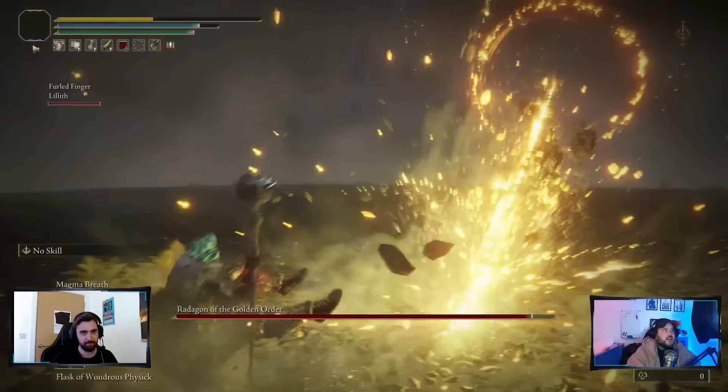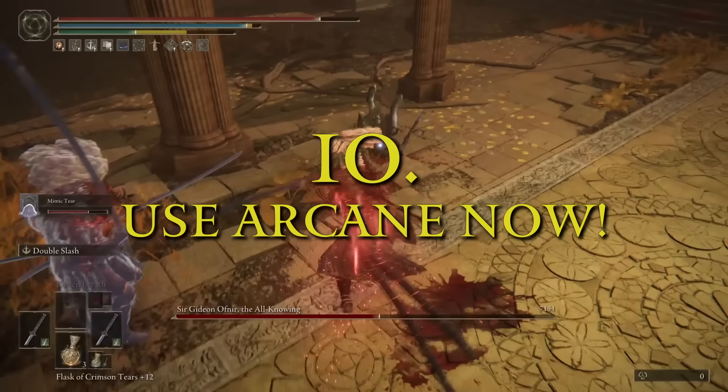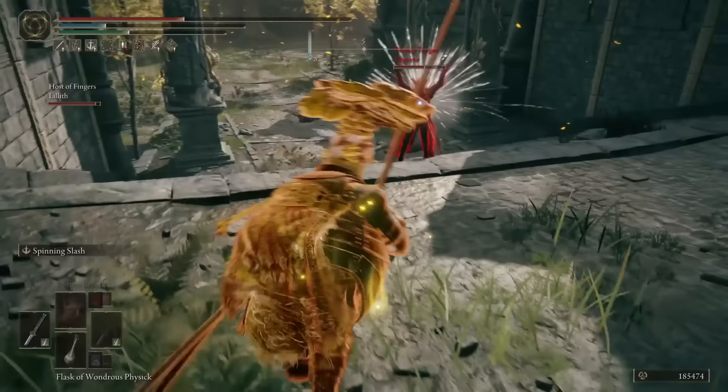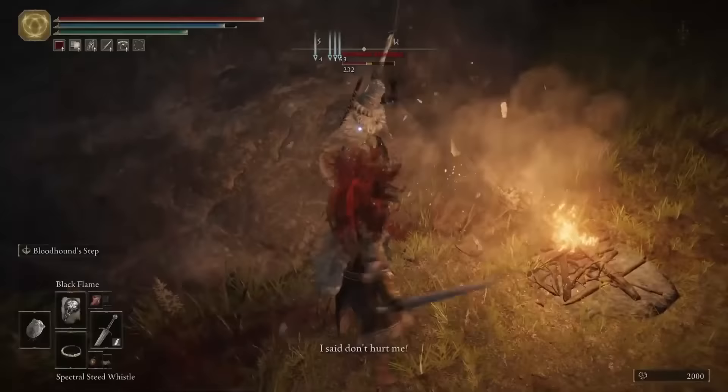Vitality isn't to be confused with actual dying — it's the black bar that comes up when you're hit with the death status effect, mainly by these enemies. Arcane is the most underrated attribute: it boosts holy resistance, boosts discovery so you'll find much better loot, boosts vitality, can make weapons and incantations with status effects insanely powerful, and some of the best weapons in the game scale with arcane too.